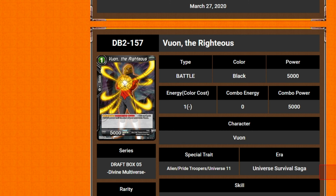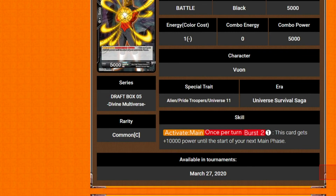We've got Viewer 1 — whatever — The Righteous. 1 cost 5k. Activate main, once per turn, burst 2: pay 1, it gains 10k until the start of your next main phase.